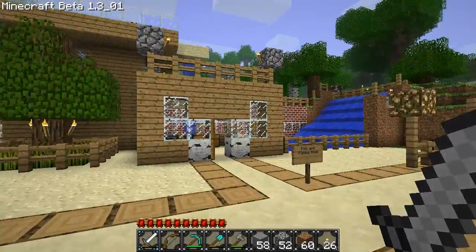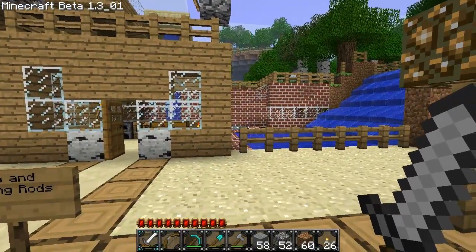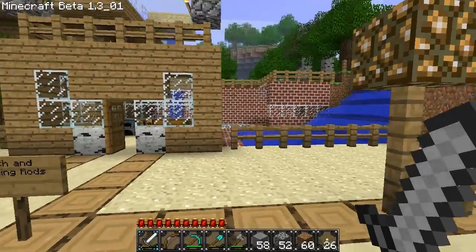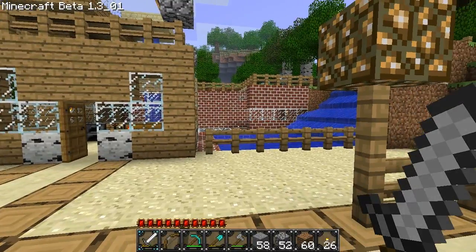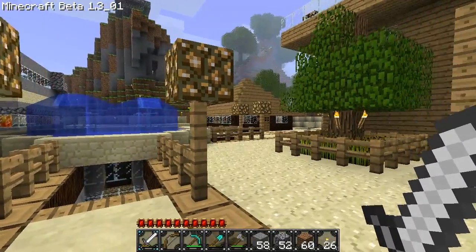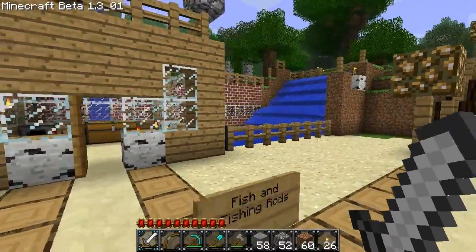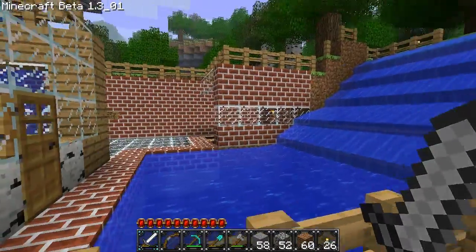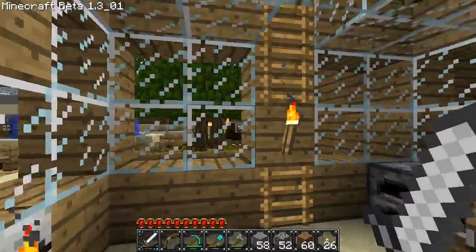And then over here we have a shop by Bat — Bat with some sevens at the end. This is something I wanted to talk about. If you didn't know — I actually wrote it in the rules — houses are supposed to be built further out from spawn towns. Spawn town is meant to be just for shops, like buying, selling, and trading. Don't build your houses here please. It's fine for now, but just in the future remember: shops in town, houses further away.